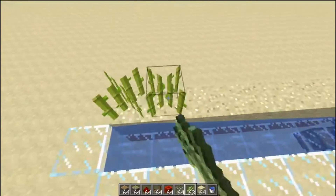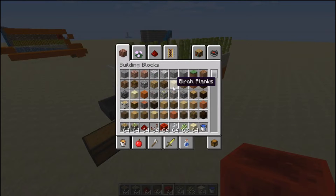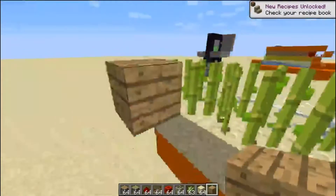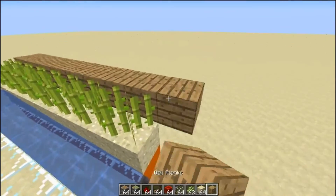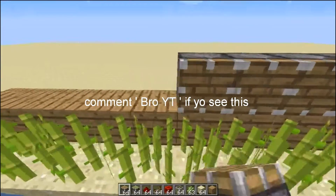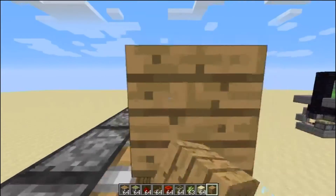Now you just place your sugarcane down — you have to have water, you have to have sugarcane next to the water to place it. Now we're going to get a block and make a background like this, on top of that, right at the end here. Over here you want to put a sticky piston, a sticky piston on top of that. Take normal pistons and place them all the way across where your sugarcane is going to be, like this. Then right over here on top, you want to place a row of blocks like this.